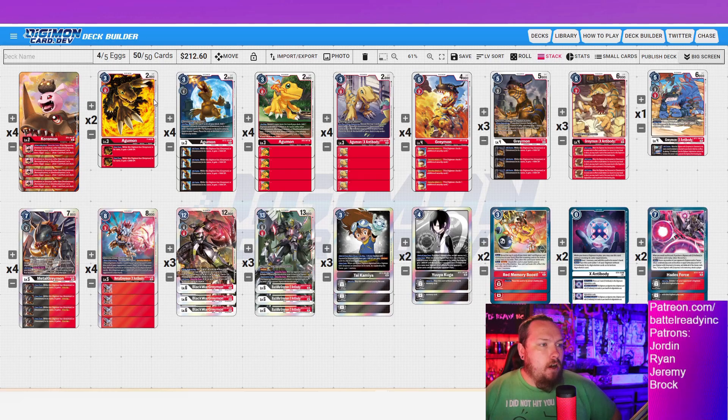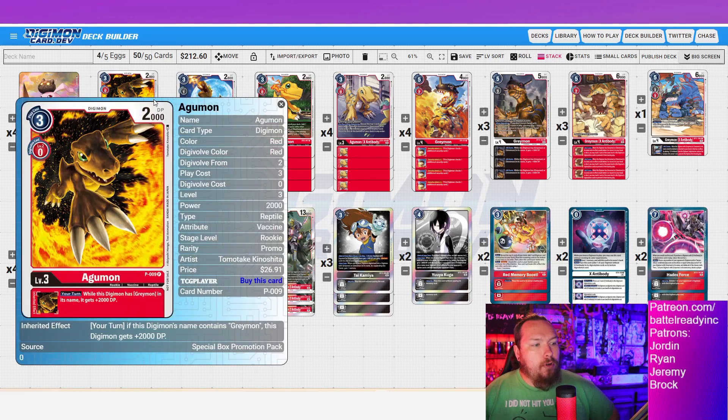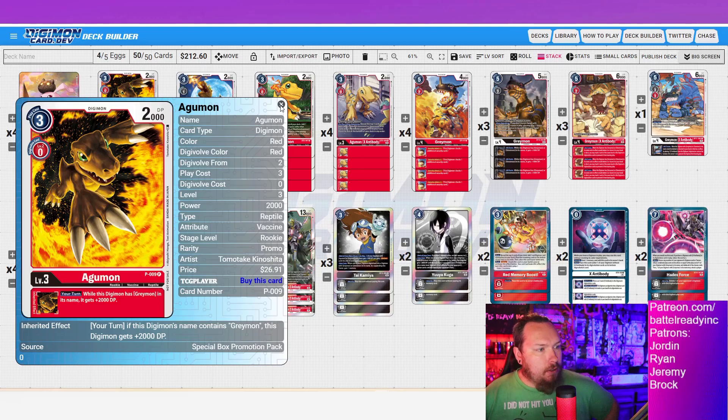For our rookies, we've only got two of the promo Ogumon for that 2k buff. You'll also notice we're not running any Omnimons at all. The rest is all searchers — I want just consistency. I want to see my cards as fast as possible. That's why we went with the Ogumons we went with, instead of some other cheeky techs.